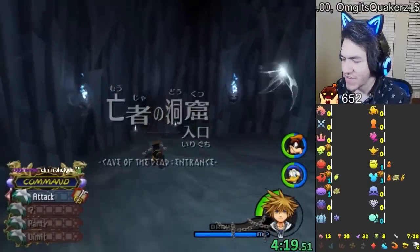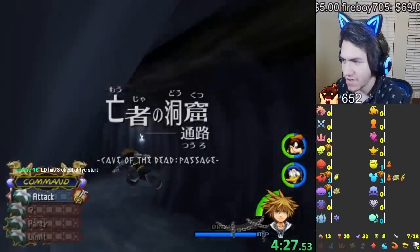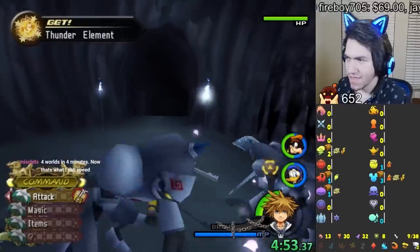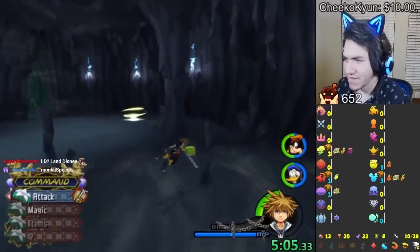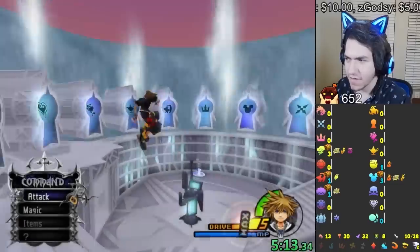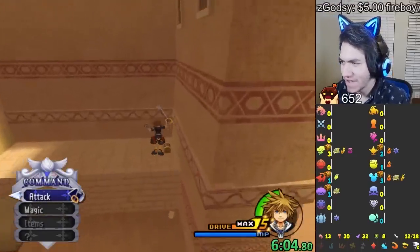Normally when I do all important checks I'd stop the timer when I get every check, but since we're trying to beat the game I want to do the final battles. So I'll beat the game after I get everything. Another page, thunder — now we have fire, blizzard, and thunder. Magnet too, that's good. I'm not only getting good checks, I'm getting really great abilities like Explosion and Blizzard. We're done with Agrabah — I can't believe how fast everything is going.